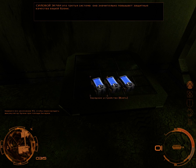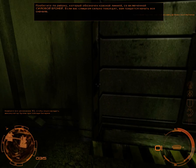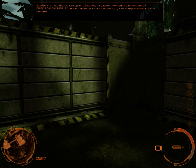Power shields is the third system. It dramatically increases your armor's protective abilities. Run the section marked with a red line with power shields on. If you get too injured, you'll have to start over.